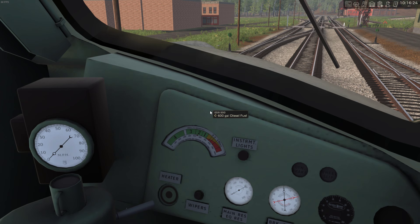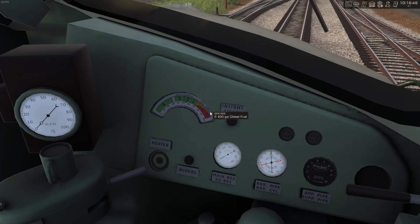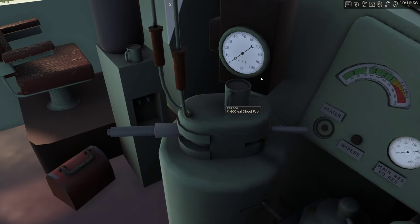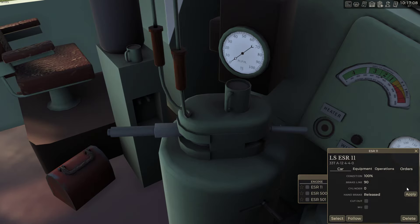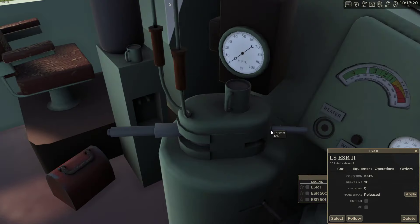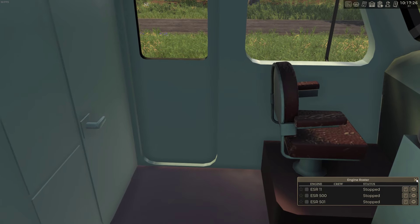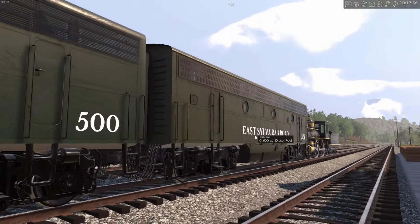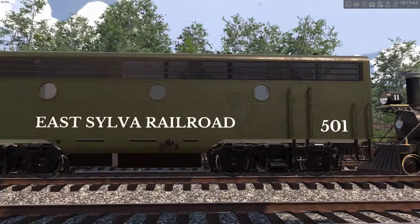Nothing fancy. But it's kind of entertaining that there's no gauge right here, no indicator. Dynamic brakes. Obviously we can't really do anything with the B-Unit - can't get up in it, can't really see that there's anything inside. You can just kind of see an engine model in there.